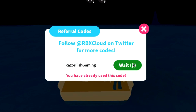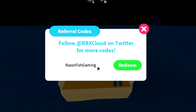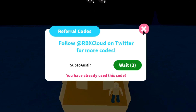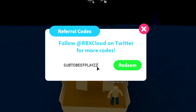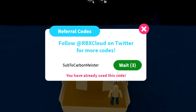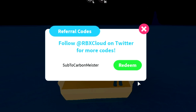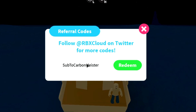After that is 'razorfishgaming'. By the way, if you guys are wondering, most of these codes give you gems, besides a few that give you coins, which is also really useful. Next is 'subtoaciraberry' — click redeem and that's 20 gems. Then 'subtoaustin' — I already used it but it'll work for you. Then 'subtobeefplays' — already used that code too. We're down to the last three codes — go leave a like and subscribe, and try to get me to 7K!